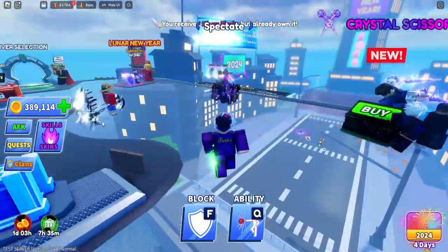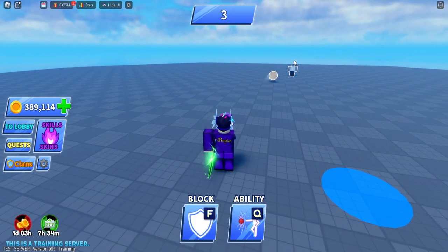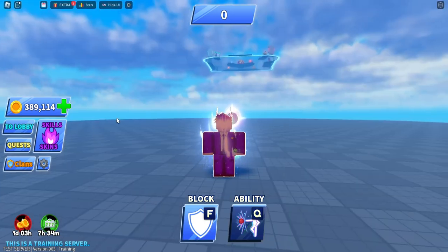Here is the emerald katana — this is what it looks like. Let's check it out inside of training. The ball comes and it does not have any slash effects or sound at the moment; they might add it in the future.